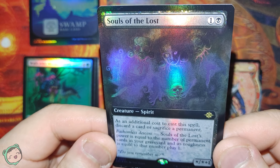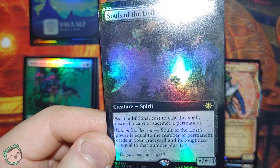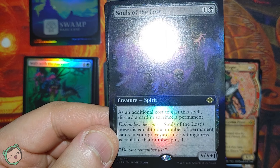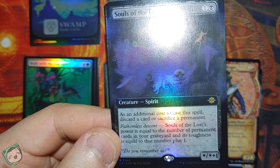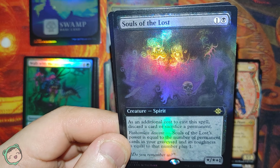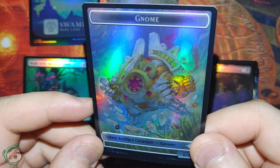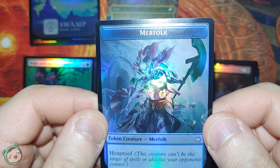Next up, we got Souls of the Lost for one black. As an additional cost to cast this spell, discard a card or sacrifice a permanent. This creature's power equals the number of permanent cards in your graveyard, and its toughness equals that number plus one. And then for our tokens, we got a Gnome token and a Merfolk token.